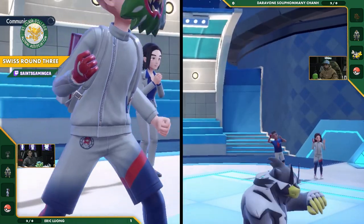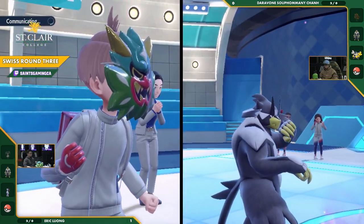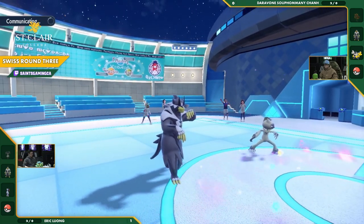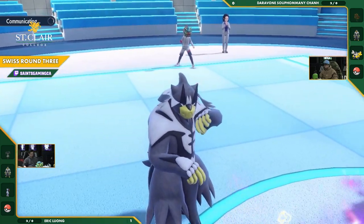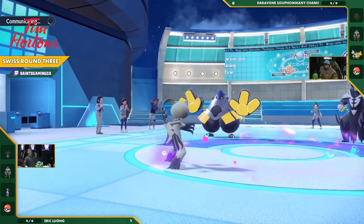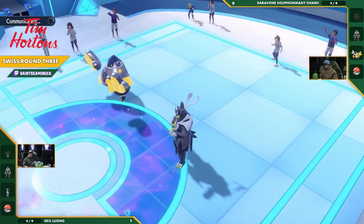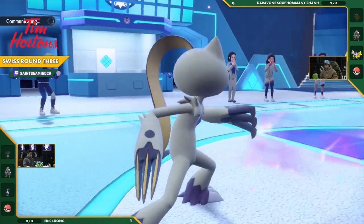If you're Urshifu, do you Detect this turn and try to block something? The Iron Hands has Fake Out. What does it attack? I think you're going to go for the Urshifu potentially, try and take that one out — because you don't want to keep him up, he's going to keep hammering your team down. But I think the Sneasler puts more pressure on you, so you've got to take out that Sneasler first.